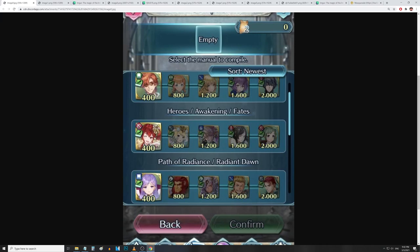Then we have Fortune Bow Anna with Sabotage Attack, Bride Fjorm with Dazzling Staff and Ground Orders, Fallen Corrin M with Null Follow-Up and Attack and Speed Solo 4, Seiri with Kestrel Stance 3 and Close Call 3, and Midori with Spendthrift Bow, Close Foil, and Rally Attack and Defense Plus. Another insane line right there.